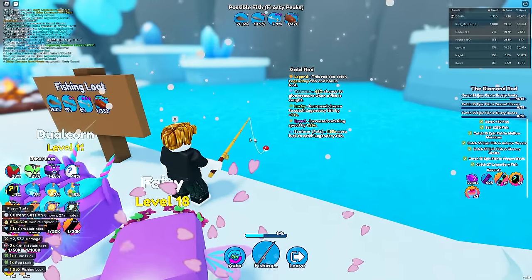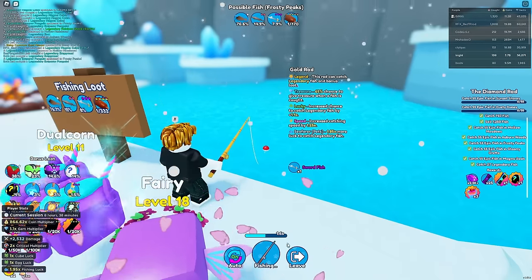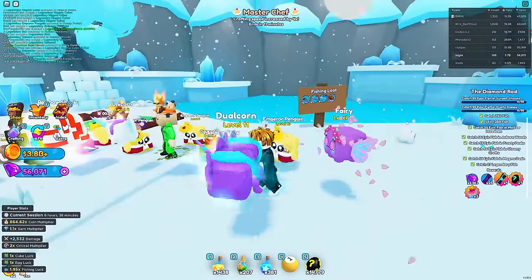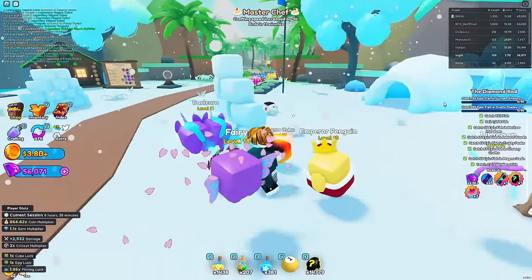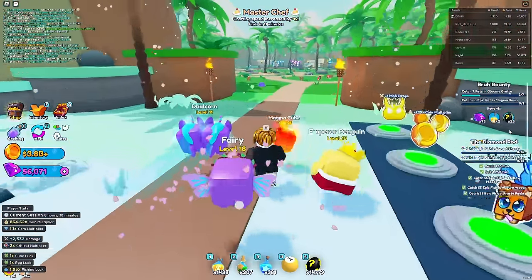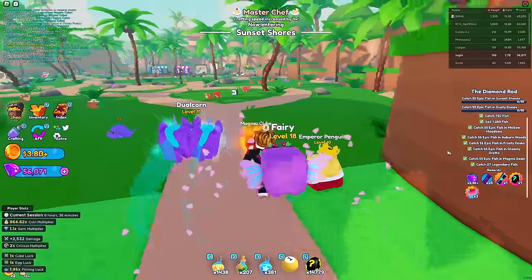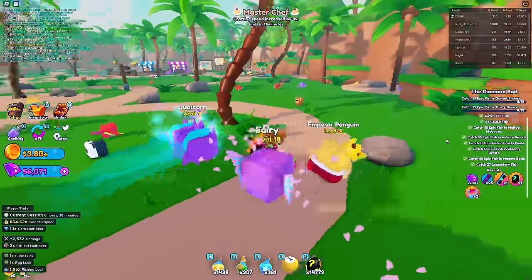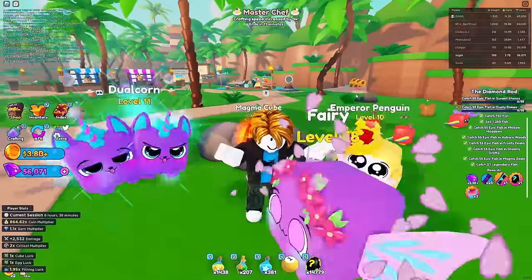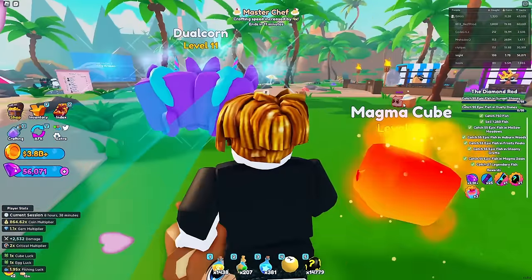We need to catch 11 more epic fish from this pond and then we're going to Sunset Shores. We got our swordfish - 55 epics in the Frosty Peaks done. Now we just have to catch 55 epics in Sunset Shores and Dusty Dunes, and then we get our first prismatic egg and a diamond fishing rod. I've never even seen a prismatic egg in real life. What is it going to be like to hatch one? I'm beyond belief with excitement.